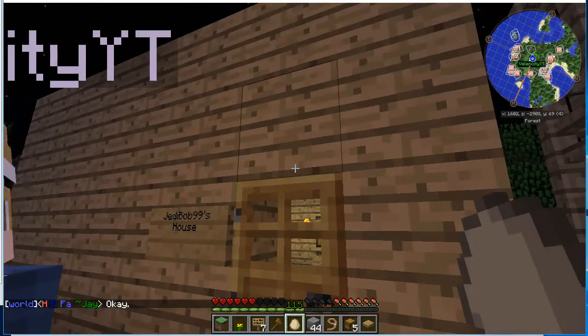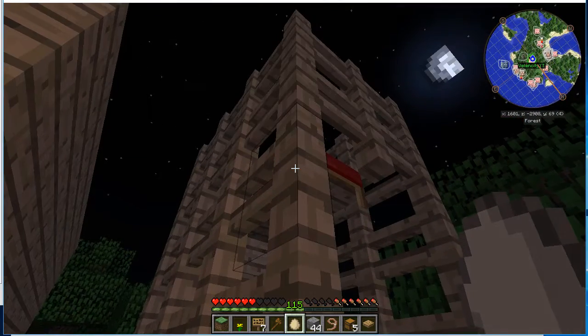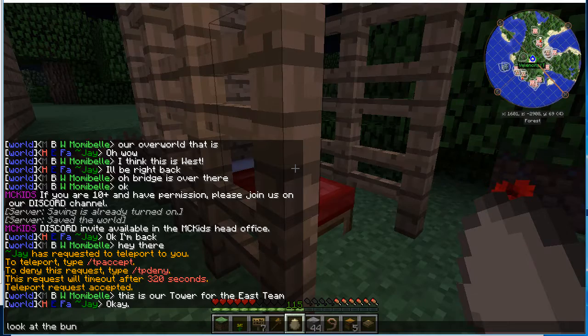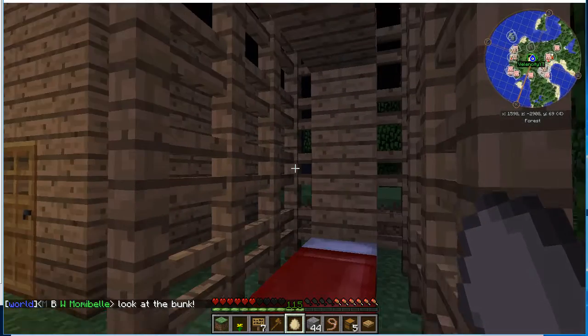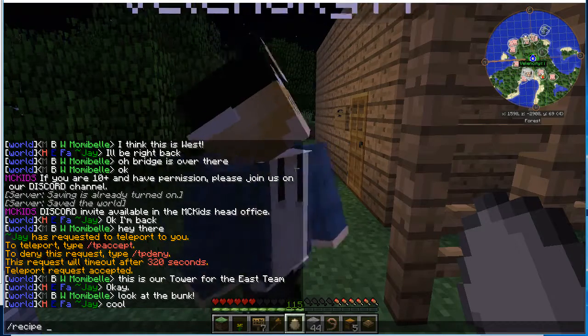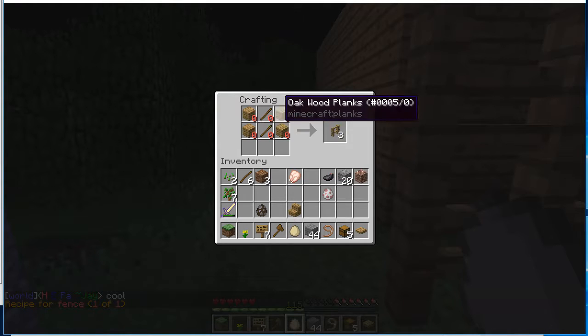It is important not to break things that you see that you need — they are not yours to break. If you do not know how to craft something, please type in 'recipe' and the item you want to craft. For example, type 'Recipe Fence' — pretty straightforward. This will not stay on your screen, so you just have to memorize what it looks like.